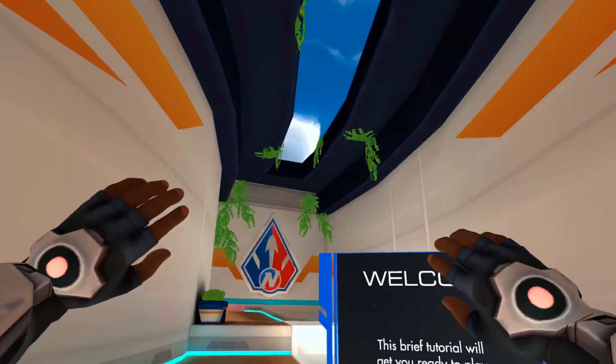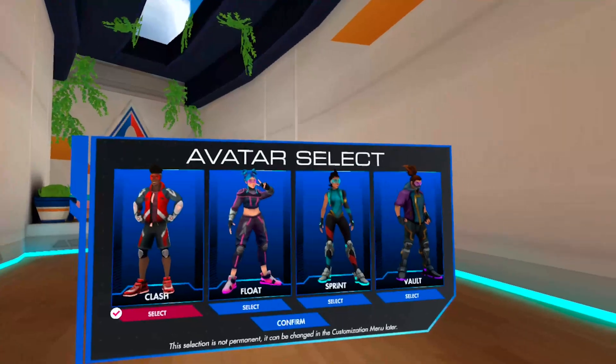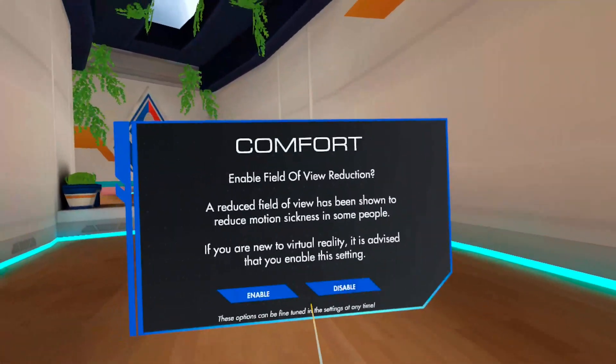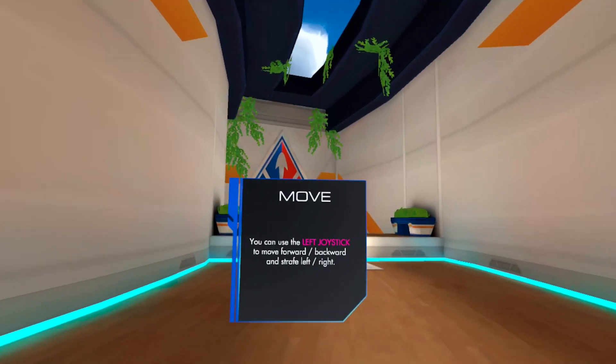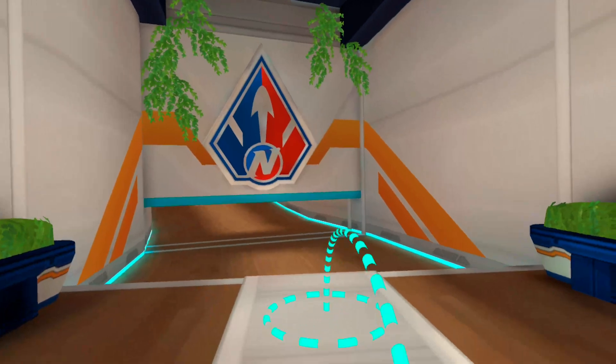Check out the link in the description to check out the game. Let's jump in and check out the tutorial, show you how the game works, and then a couple of rounds of online multiplayer. Alright, here we are in Nerf Ultimate Championship — this is the tutorial. We'll do avatar selection, confirm, disable the field of view reduction, and set smooth turning. You move around with the left joystick, similar to most games, and the A button jumps.